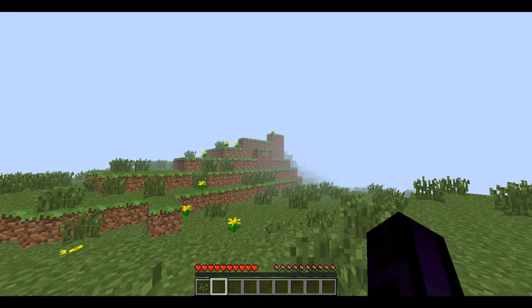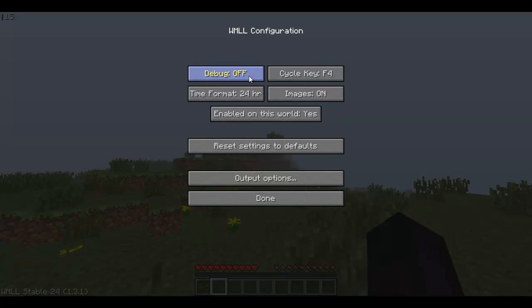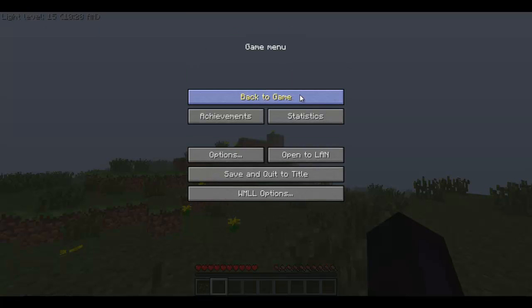I'm going to reset to default because I had it different last time since it didn't have images on. You get all the options: you can have debug on and off to get all the debug info down here — I would have it off. You can have a cycle key and set it to wherever you want, so I can set it to Y, though I prefer the default of F4. Your time format you can have as 12 hour, 24 hour, or off. Images on and off — there you go, the torch icon or it just says light level.